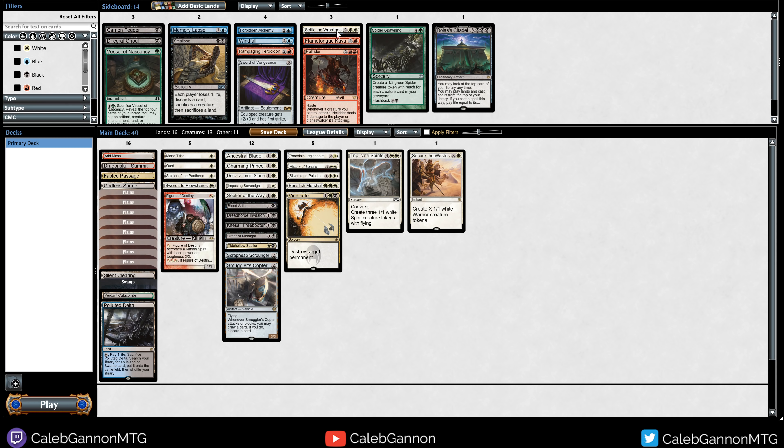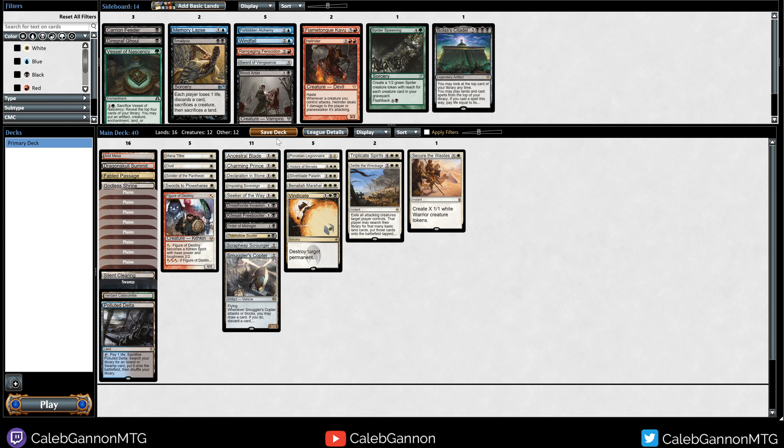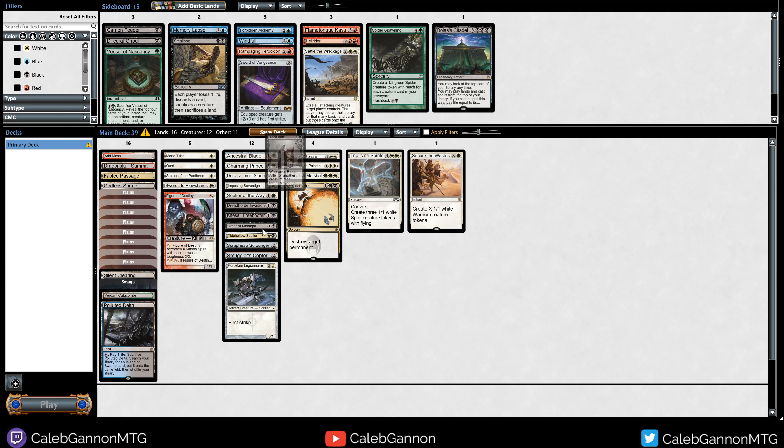And then basically anytime we see a creature deck, we put in Settle the Wreckage. I think I like main decking Blood Artist more than Settle the Wreckage. Actually - I don't know. I'm gonna try this. So you guys, we're on one.